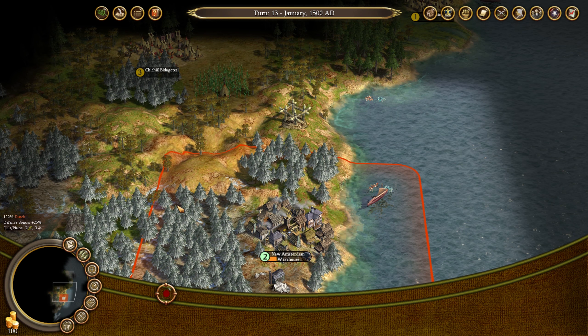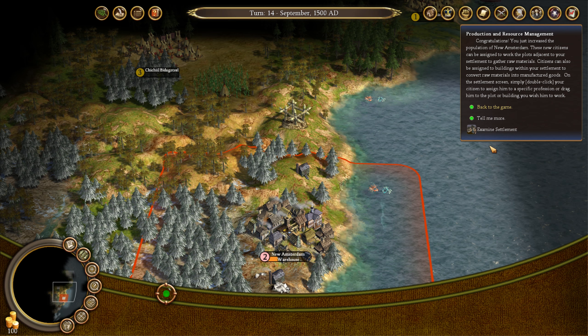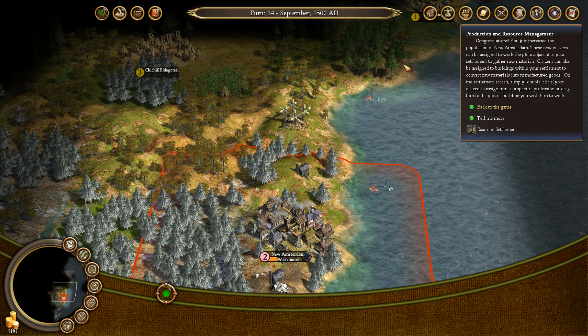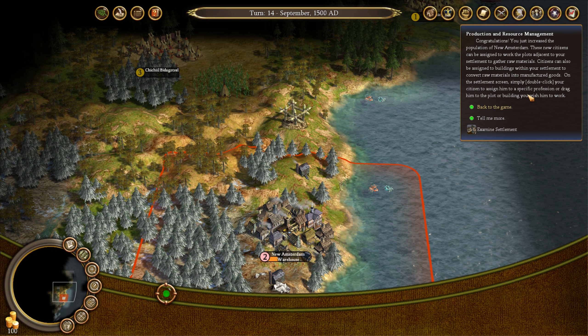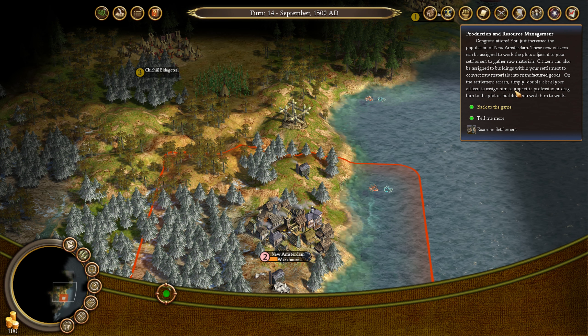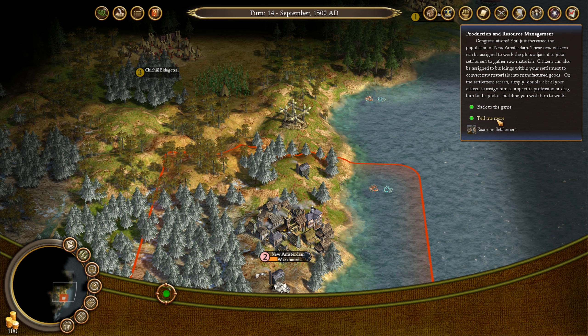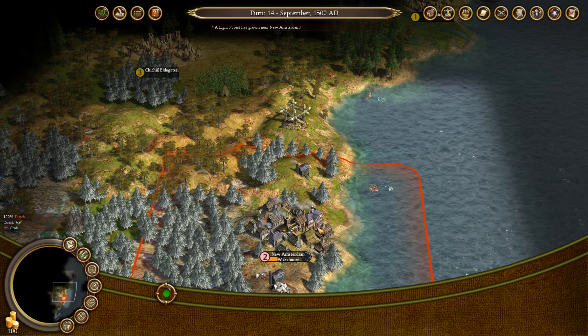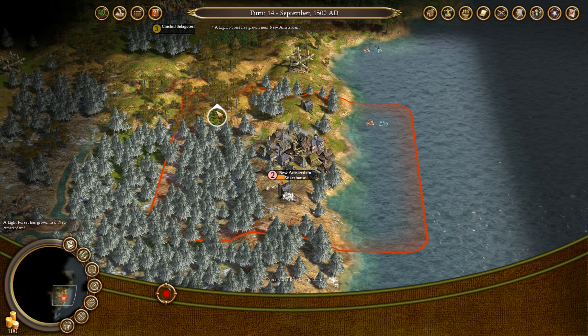We're very slowly building, but I think that's alright. Maybe we should have sent some silver back, but by the time he gets back from Europe, maybe I'll have a fairly sizable load, so that's going to be okay. Congratulations, you just increased the population of New Amsterdam. These new citizens can be assigned to work the plots adjacent to your settlement to gather raw materials. It makes sense — it's just like any civilization game. We can also assign them to buildings.